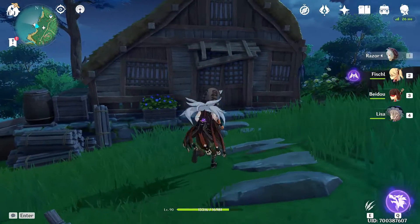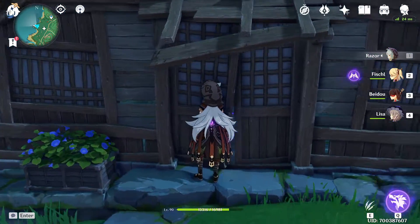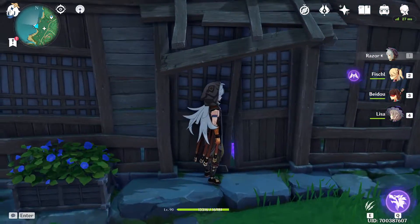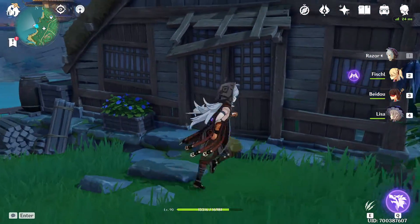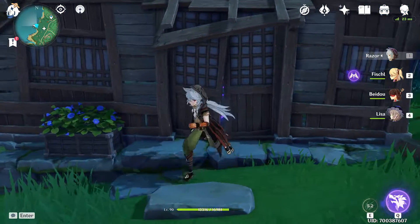What you want to do is come over here with the character you're using. If you're using Razor, there's going to be a pillar inside — you can see it right there, it's shining purple. You're going to hold Razor's E and release it, and that is going to basically complete this one right here.